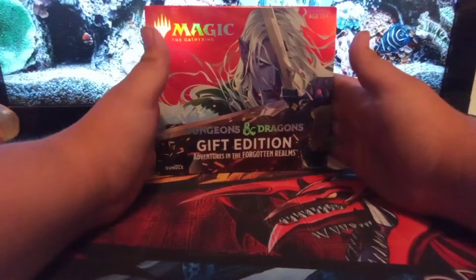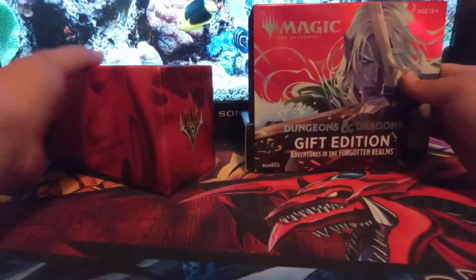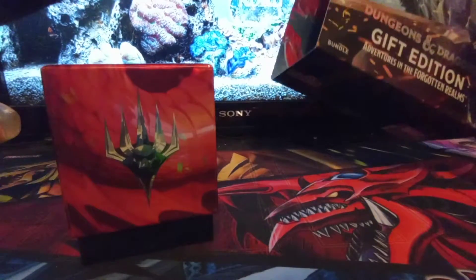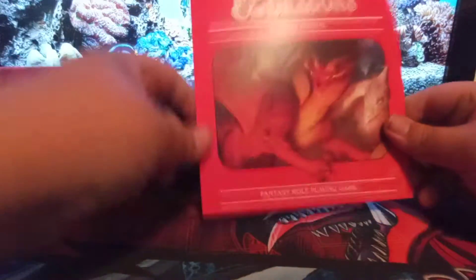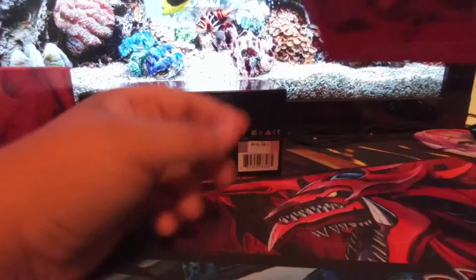We're just gonna jump right into it. That's a nice box — it's even got the little symbol there, a little death symbol. Now for those of you that don't know, these come with these little boxes here. I don't exactly know what they're used for, but a lot of people have told me you can use these to store your extra cards. They're just little boxes that come in the bottom to make this thing as big as it is.